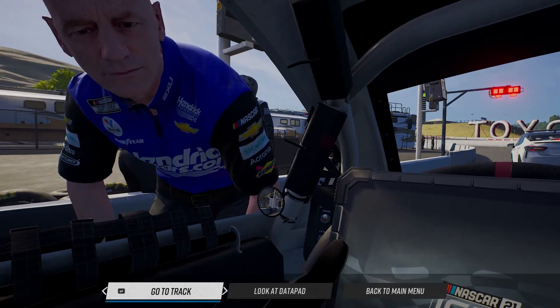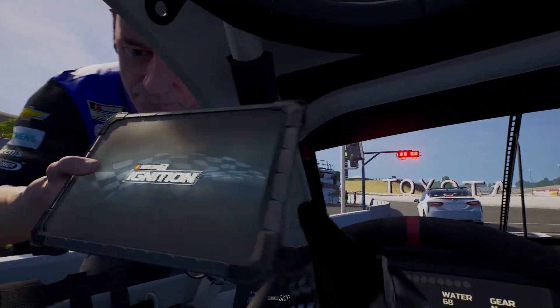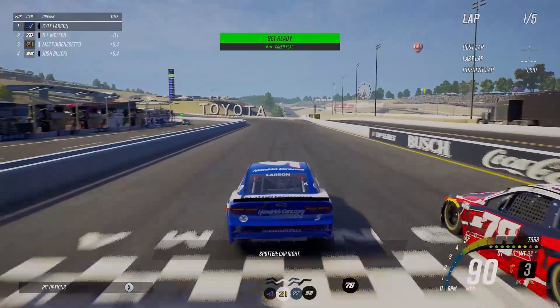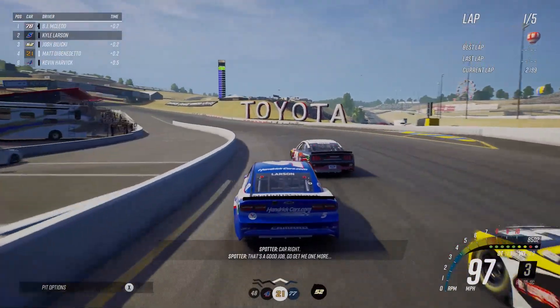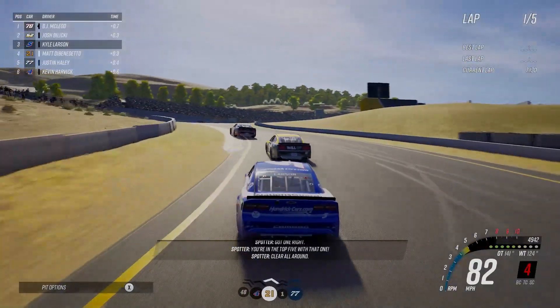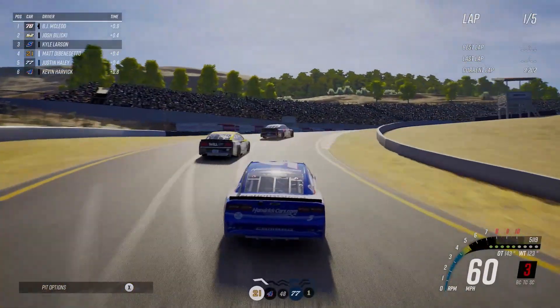Hello everybody and welcome back to some brand new NASCAR 21 Ignition gameplay here on the channel. In the first episode I showed some Talladega gameplay. Well today I'm going to show you all disciplines of racing in NASCAR 21 Ignition. We got road course racing here at Sonoma, I'm going to show you a mile and a half track, a short track, and Bristol Dirt as well.